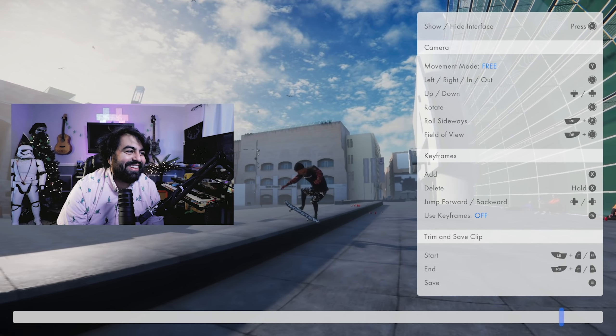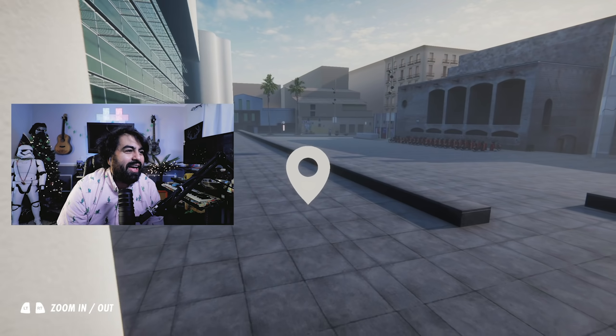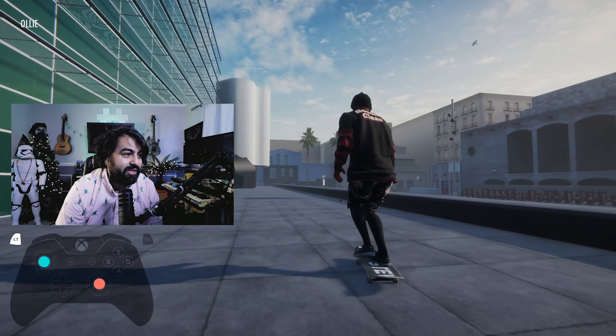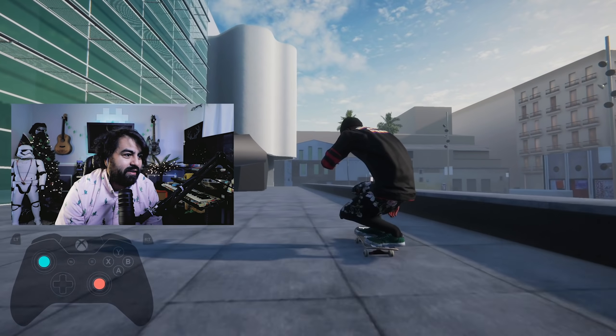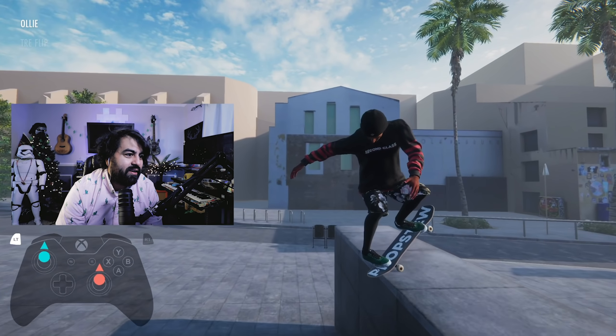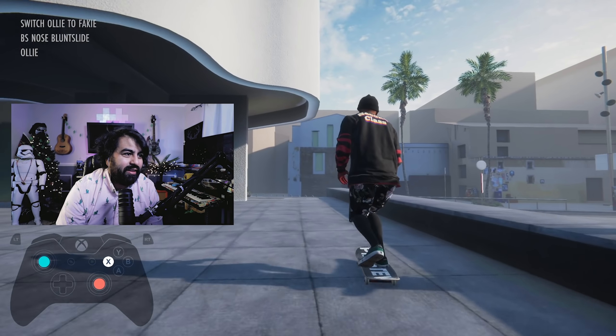You don't see the NPCs in the replay, but that's fine. What should our first clip be? If I do a back nose blunt, that'll be a good one to show off the Sam Tabor board. Honestly that felt a little too long — let's just get it at the edge here.